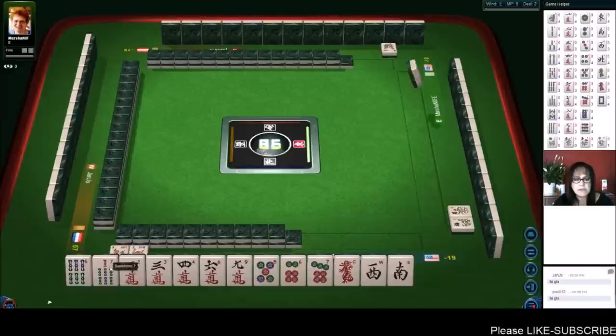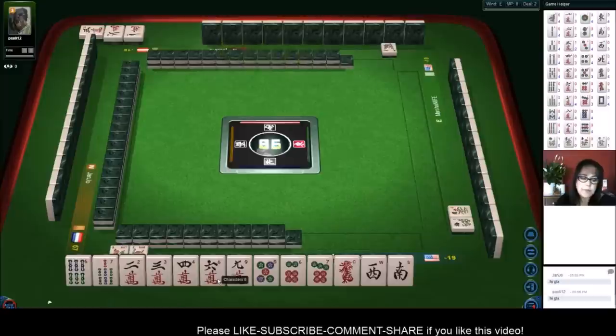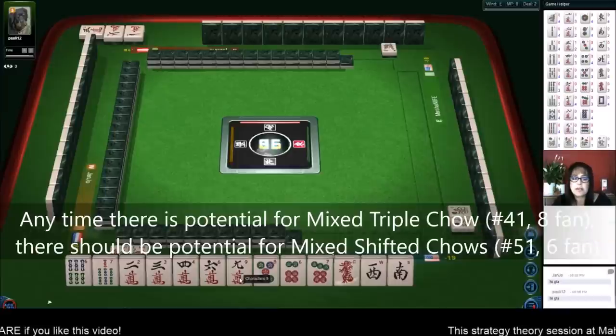We have five, six, seven, six, seven, and a six. If we can get a five crack or a seven crack, we could do mixed triple chow. Mixed triple chow is number 41 — that's six or eight fan.